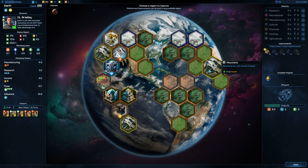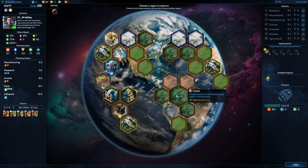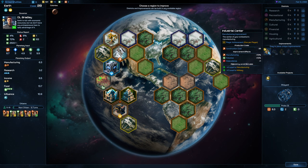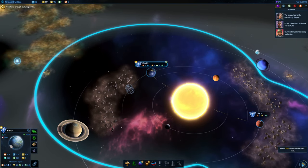That's going to be better for research — we get four bonus here. If we really wanted to max out manufacturing on Earth, we could put it here in Africa. We could build a bunch of manufacturing buildings around it. Let's just put the industrial center here. I'm not going for crazy min-maxing in this game — just wanted to have a quick look at it.